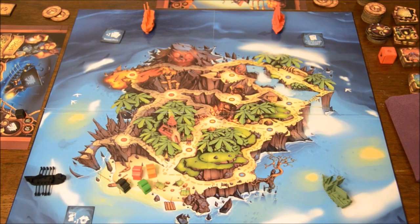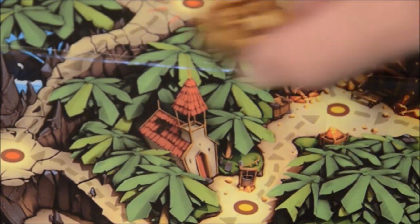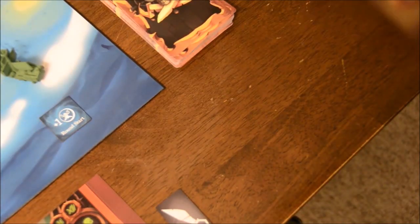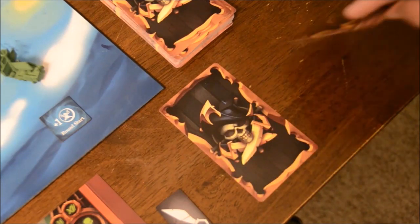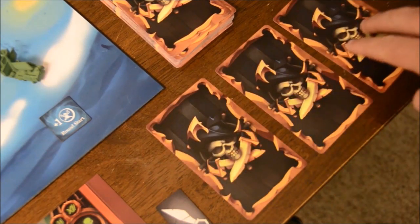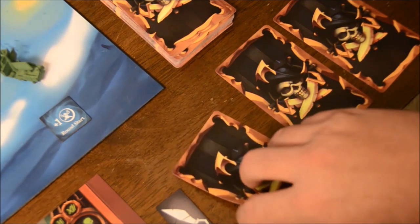Someone will randomly be chosen to get the first player token, and in order each player will put their ship into one of the sea spaces. Every round of the game is broken into phases — some with simultaneous play and some with play in turn order. At the start of each round, you'll place doubloons from the supply onto the map that can be pillaged — two to five depending on player count. All players draw five action cards, then choose three of them to place face down in a particular order.